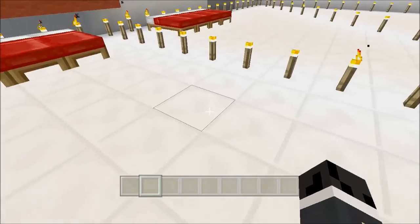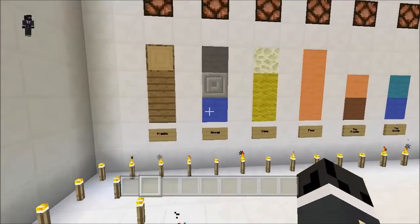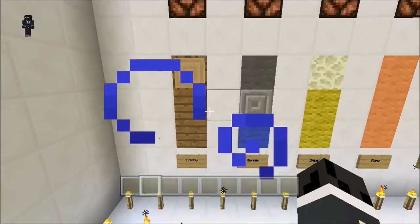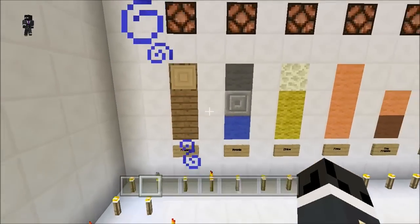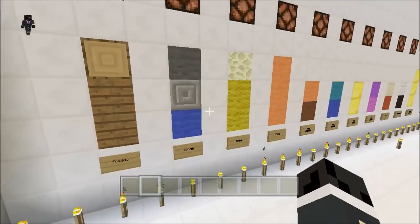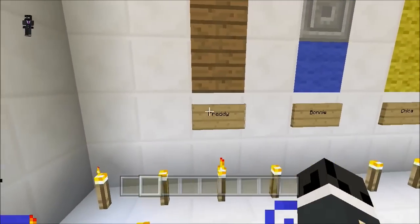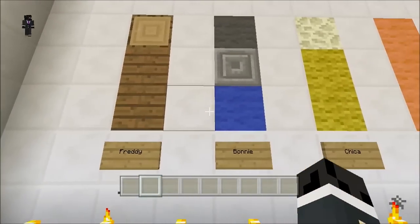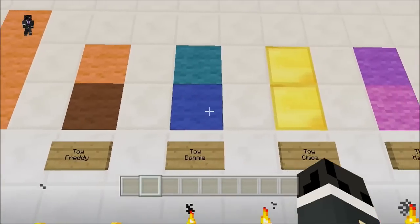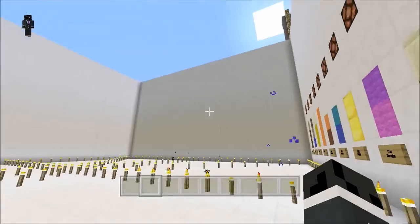Let's go into single player. The animatronics look like this — they're piston-powered if you decide to play it by yourself. It's kind of complicated and hard to remember, but the chart is here if you ever forget who is who. We have Freddy, Bonnie, Chica, Foxy, Toy Freddy, Toy Bonnie, Toy Chica, The Mangle, Balloon Boy, Marionette, and Golden Freddy.